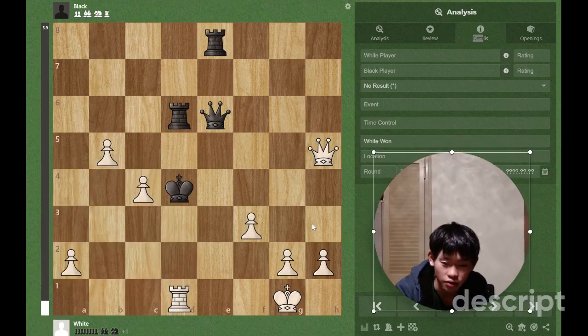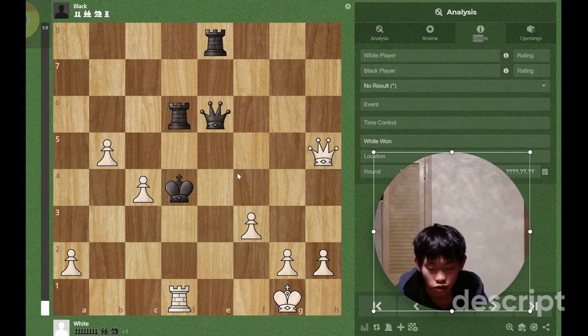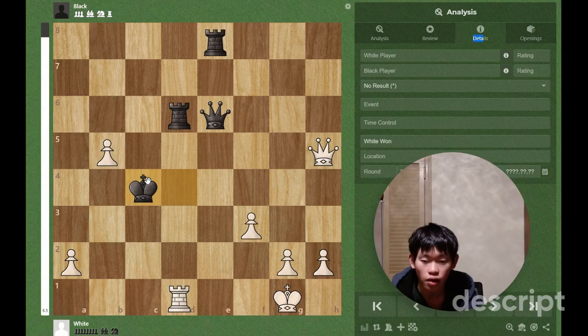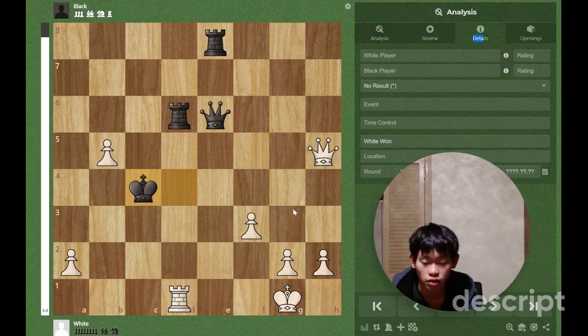Hey guys, what's up, welcome back to the channel. This is day 130 of posting a chess puzzle every day for you. This one is white to move — black takes the pawn on c4, and this is a pretty bad mistake. White is now winning, so please pause the video here.